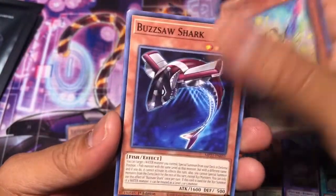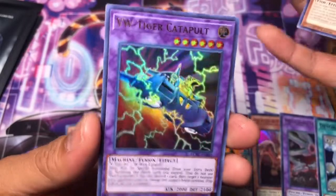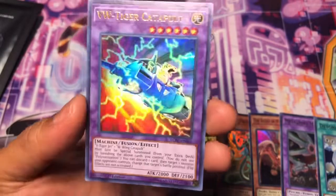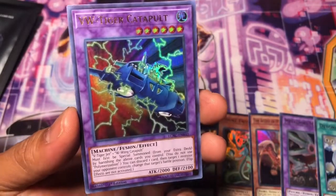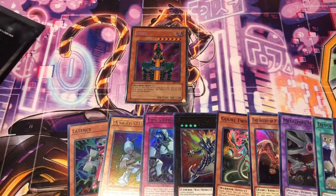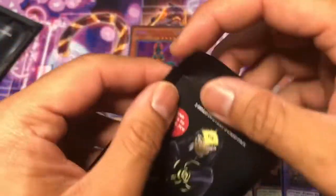Let's see what we get out of this pack. VW Tiger Catapult from Legendary Collection Kaiba, I'm pretty sure. You got to go from first pack magic to absolutely nothing — that's not fair. Two packs of Shadow Duelist Battle City left, let's go.